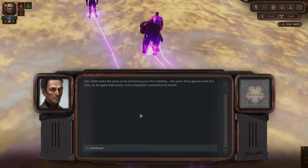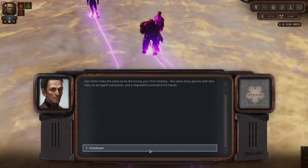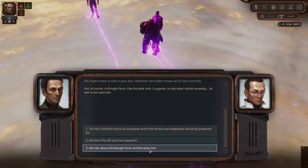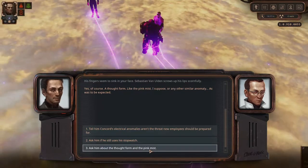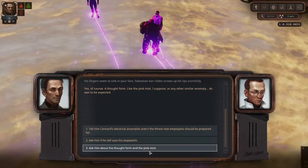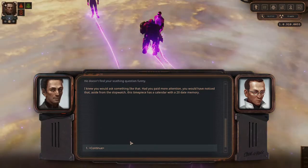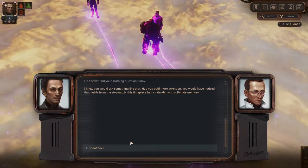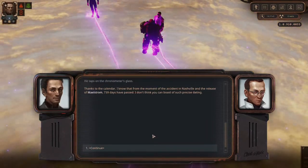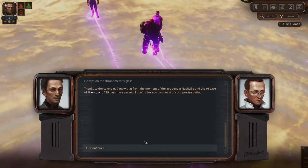Van Olden looks the same as he did during your first meeting — the same shiny glasses with thin rims, an arrogant expression, and a stopwatch clutched in his hands. He's examining a shred of mist hanging in the air. Sebastian Van Olden screws up his lips scornfully: 'Yes, of course. A thought form, like the pink mist — as was to be expected.' He taps on the chronometer's glass: 'Thanks to the calendar, I know that from the moment of the accident in Nashville and the release of maelstrom, 739 days have passed.'